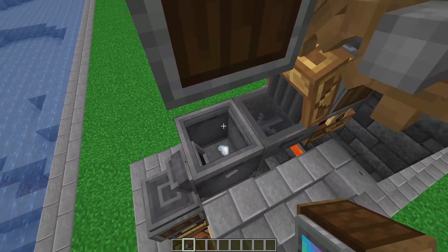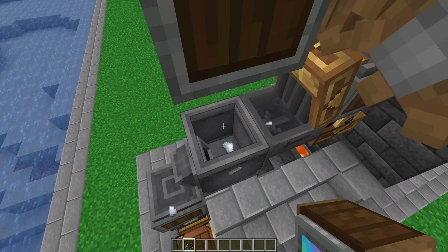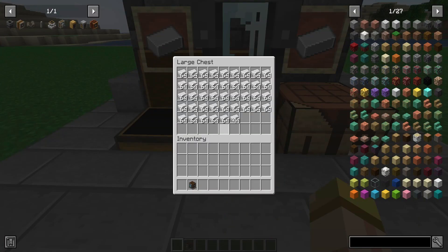All those iron nuggets go directly into the basin. The second you get about nine iron nuggets, the press will go right down, you get an iron ingot, and that iron ingot flows down through the chute into the chest. You're going to get about a hundred ingots an hour, which is great.